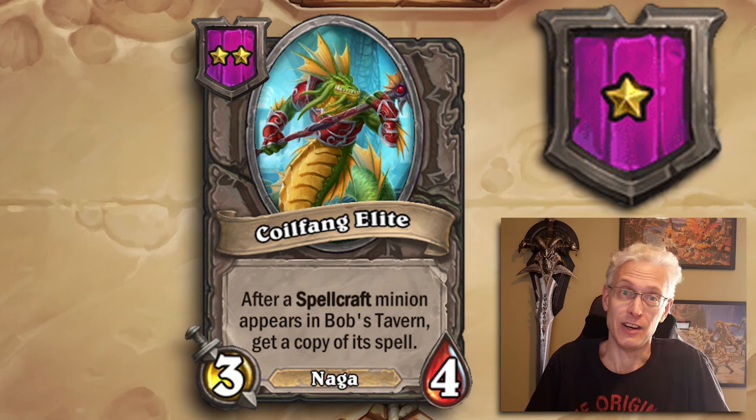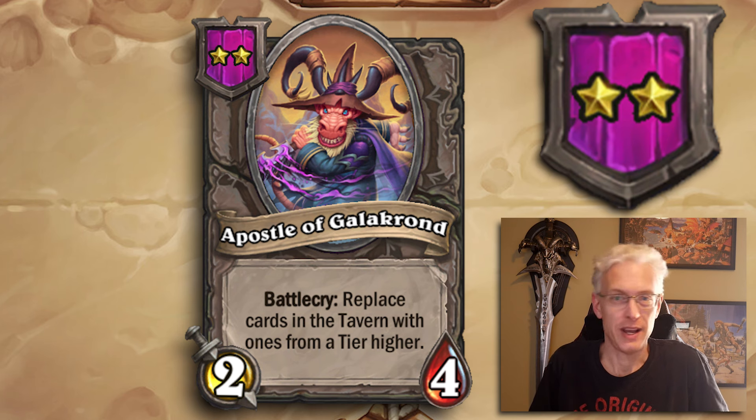Looking into Tier 2, we have Apostle of Galakron, a 2/4. Battlecry: replace minions in Bob's Tavern with ones from a higher tier. If you happen to have a shop full of Tier 2s and you get this, pop it down and now you have a shop full of Tier 3s. Obviously you're going to get big value from that. Always worth buying.